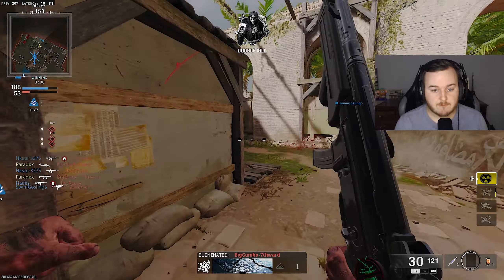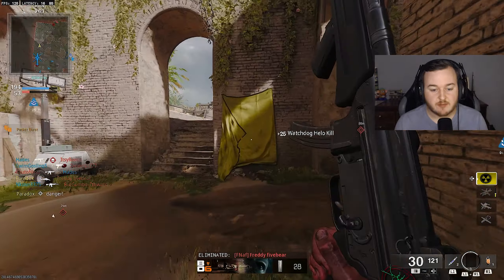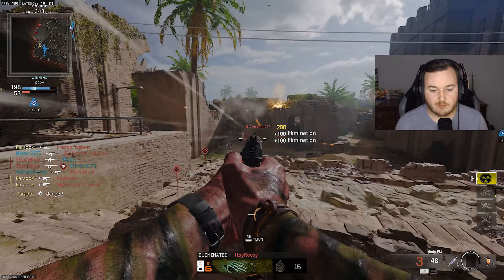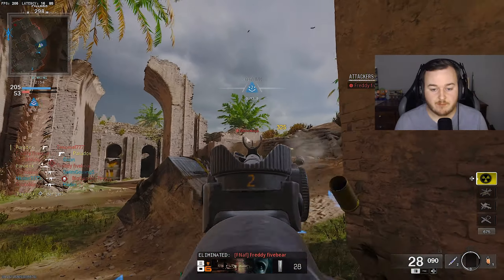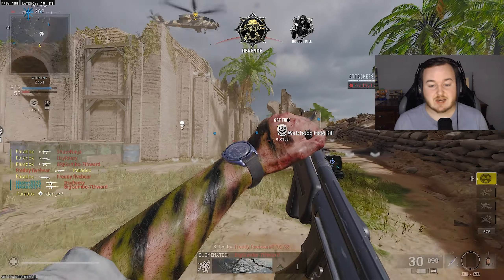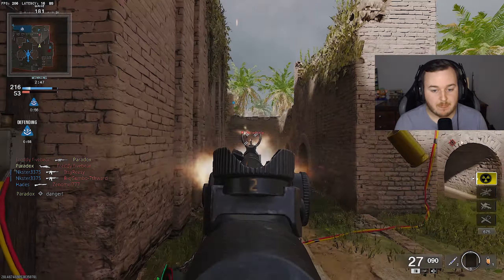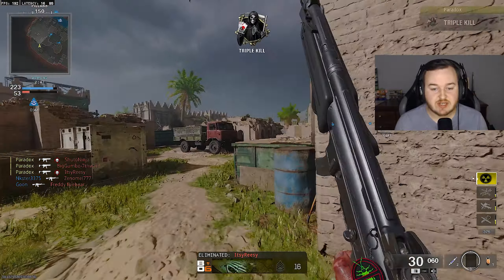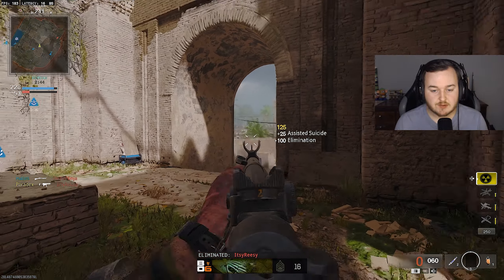We're about to get a double. The helicopter needs to go a little more crazy. We're at 91 kills right now. I got that fast mag for the pistol. We're not getting a double, but we're only four kills away from 100, so that's good. I've been getting killed by that weird marksman sniper a lot lately.